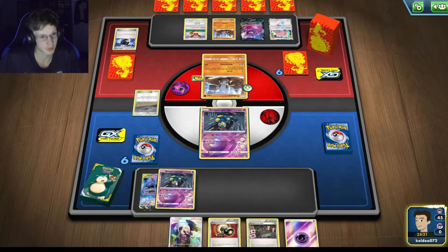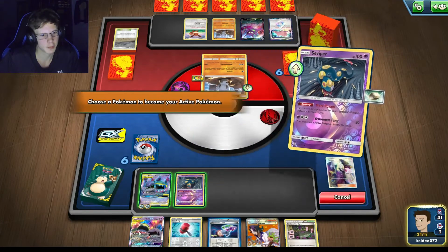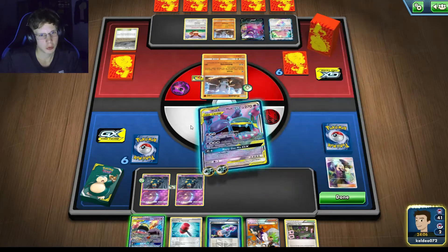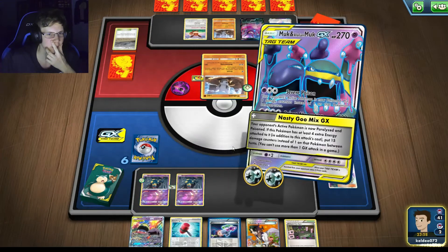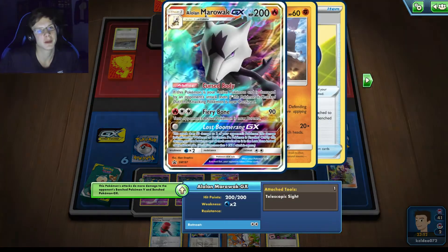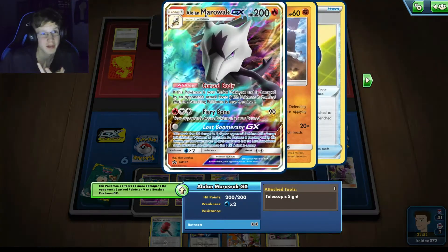He didn't put a single energy down. I really want a Float right now — because if I get a Float I can definitely kill him. I do get a Float. I don't really need to put this guy out. I'll kill this dude, so that's good. Why do I get two Double Colorless? There's no way he knocks me out, right? That's definitely why I needed to see Marowak first — because he's going to confuse me and burn me. What the hell?